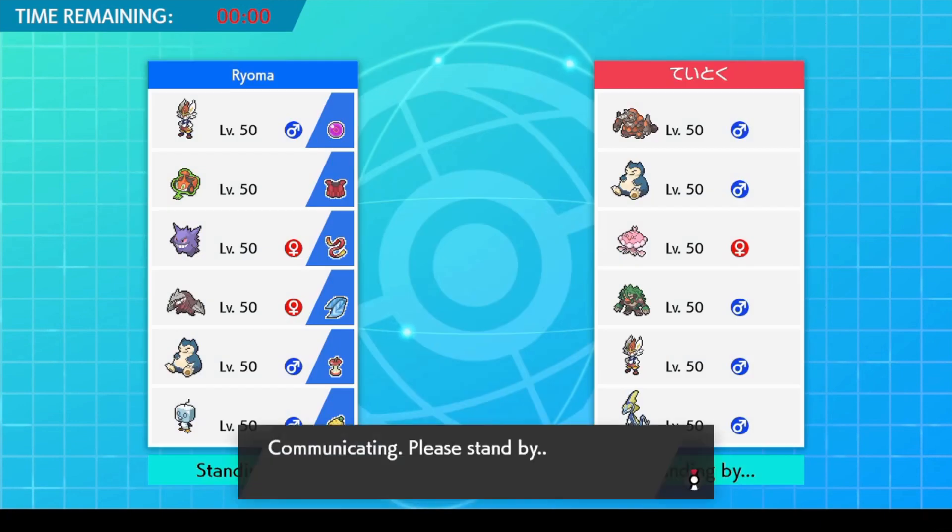I chose Rotom Grass here because three of their Pokemon are weak against Grass — that's half of their team. Choose our Pokemon and off we go!